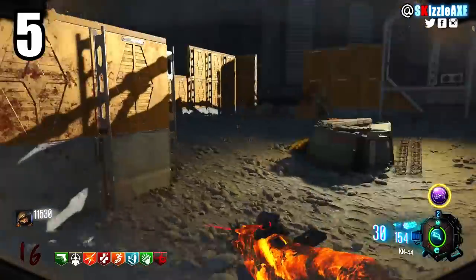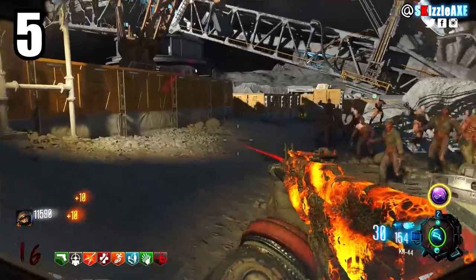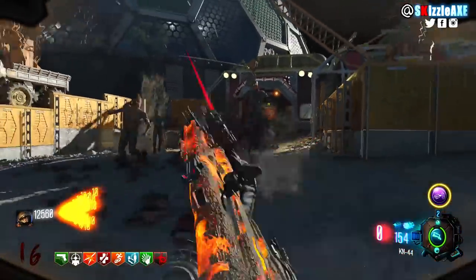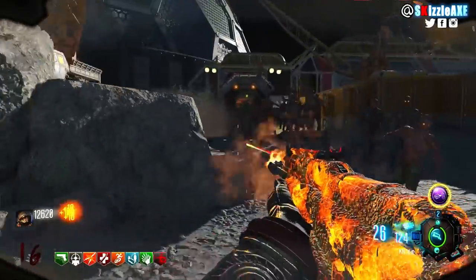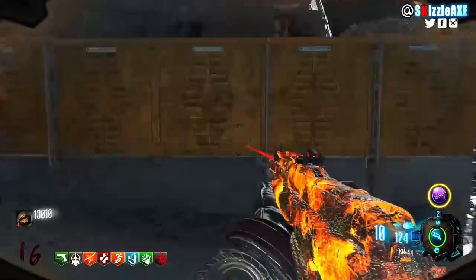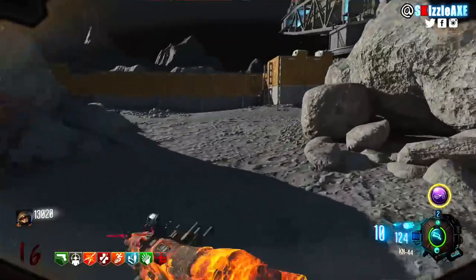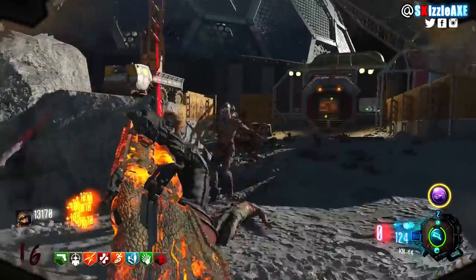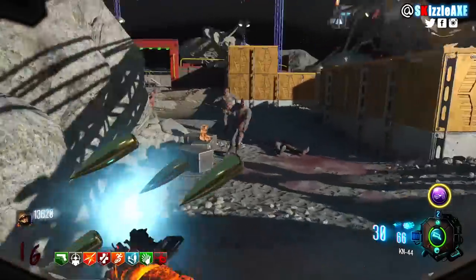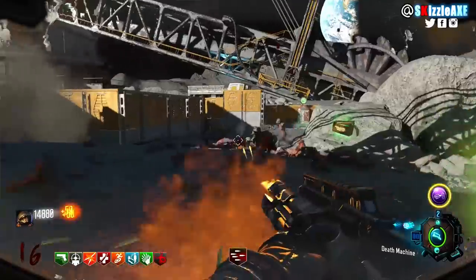At number 5 we have Moon. There are 2 best training spots: the biodome, which is a big area, and this second area where I recommend you train. It's super simple — you have the gobble gum machine and the best wall gun, the KN-44, which you can pack-a-punch and pair with double tap or deadwire. You can also hold the wonder weapon alongside it. Get the KN-44 and the wonder weapon and you will own the strategy.